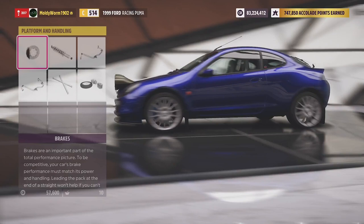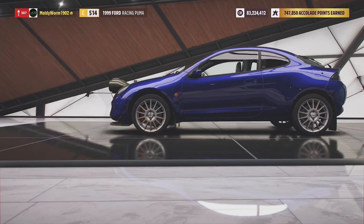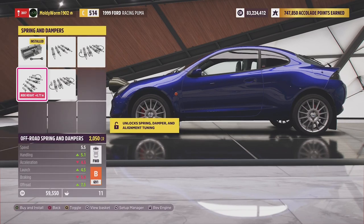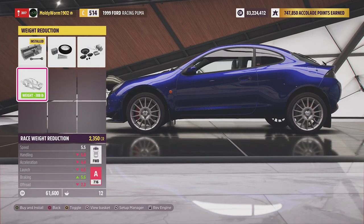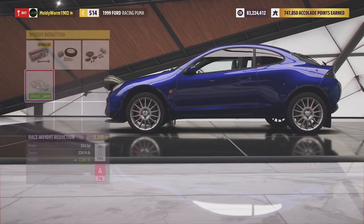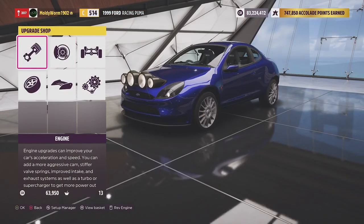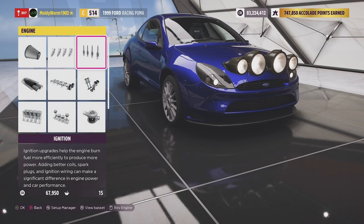We're going to upgrade the brakes to full — race brakes — and that will lighten the vehicle as well. We're going to go for off-road springs and dampers. I'm not going to bother with the anti-roll bars. We're going to go for full weight reduction — that's going to reduce almost 400 pounds. And then we're going to fully upgrade the engine.